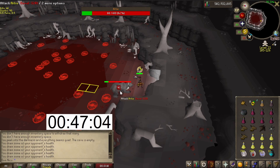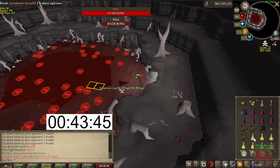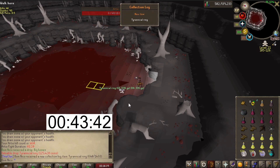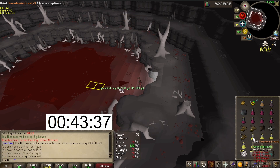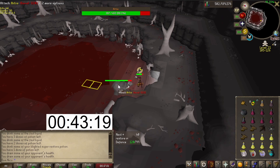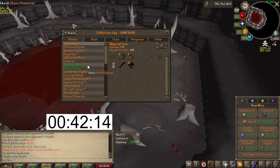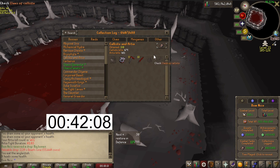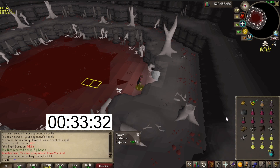And we are back. Tyrannical ring — nice, new collection log item! Now we just need the Voidwaker hilt and the path of... Let's check the collection log: Callisto, tyrannical ring. Wait, I also need claws of Callisto. Let's bank and restock once again.